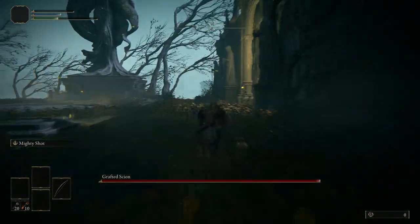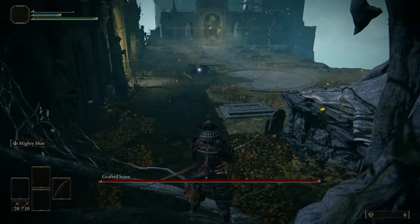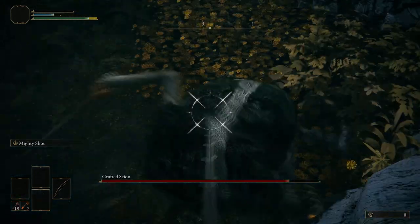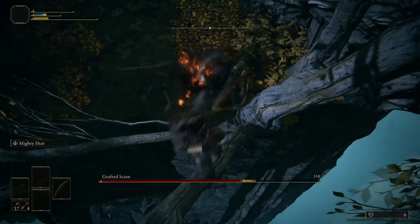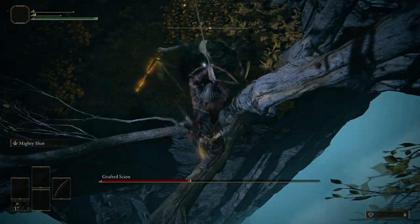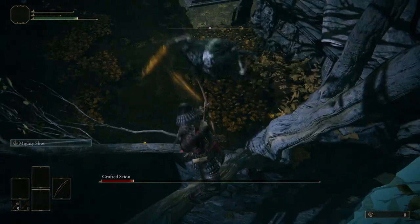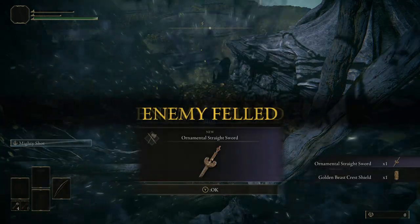Head to the end of the Grafted Scion boss room — there are two trees. Press your body against the left tree, then jump forward and you should mount onto the right tree, which gives you a lift above. From there, run and jump up to a further spot where the Grafted Scion can't reach you. Use L2 and R1, or L2 and R2, to use the Ash of War on the bow to kill the Scion and get his Ornamental Straight Swords early.